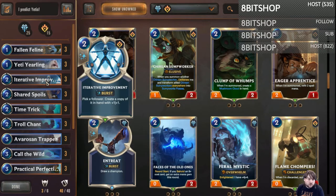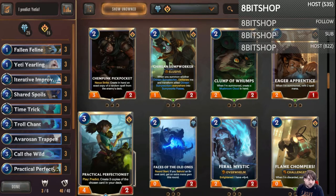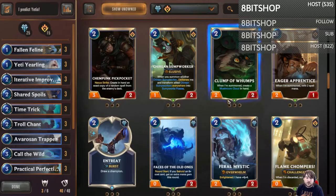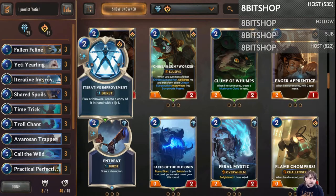I'm running three Iterative Improvements because we want more Yetis and more ways to trigger things like our Practical Perfectionist. It also gives us the ability to take some cool stuff from our opponents if they are playing better units than us — like if they are invoking for insane things, maybe we just copy their insane thing and battle it with a plus one, plus one copy of it.